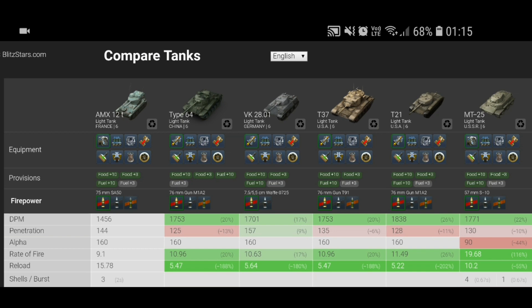The AMX-12T — compared to all the other light tanks in its tier — does suffer quite a bit from its DPM. It is the lowest in its tier. Autoloaders do tend to have slightly lower DPM than most others, but it is a nice tank. The DPM is 1456, which is the worst — you've got the T21 there at 1800, so it's the worst in its tier by about 300 damage, which is quite a lot.